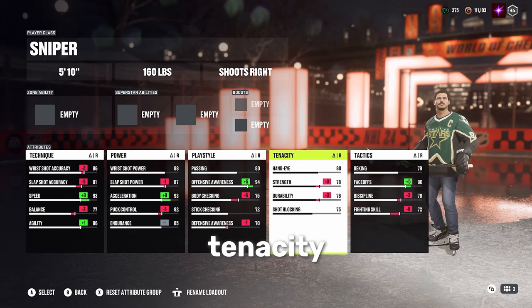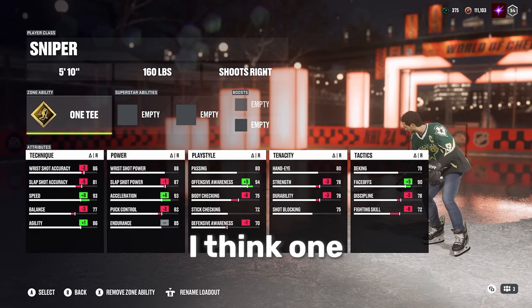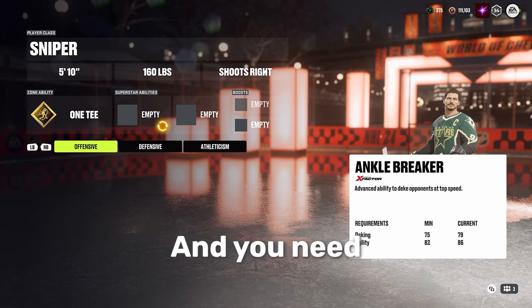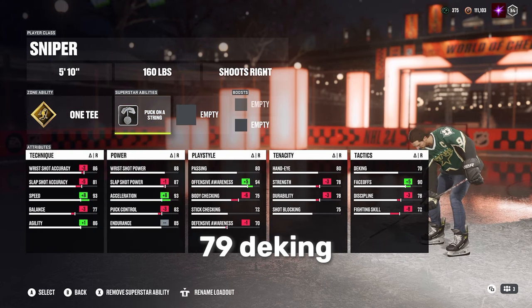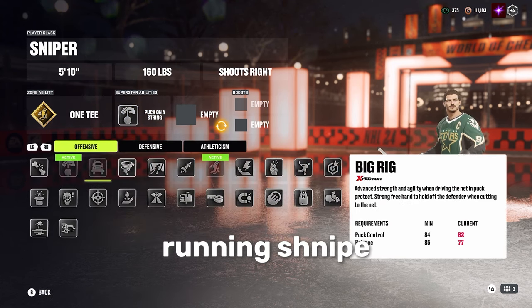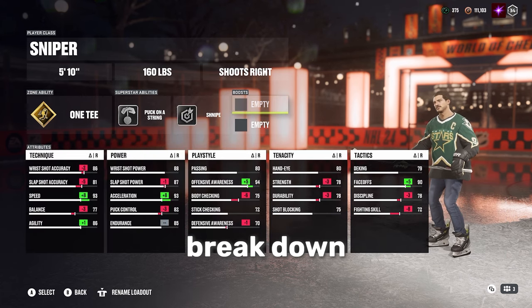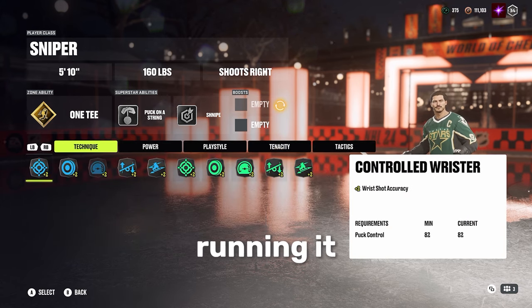I'm not touching tenacity — you can do what you want there. For zone abilities, the way I'm running it is 1T. I think 1T is pretty fun; it's not the most meta but that's just how I'm running it for now. You need — need — puck on a string. You only have 79 deking; you will look geriatric out there. You'll look like you're chopping wood if you don't have puck on a string on. I'm also running snipe, and this is not the most meta way to run this.